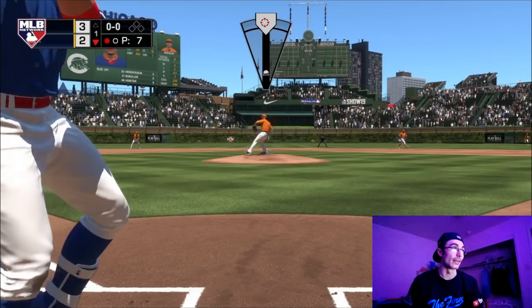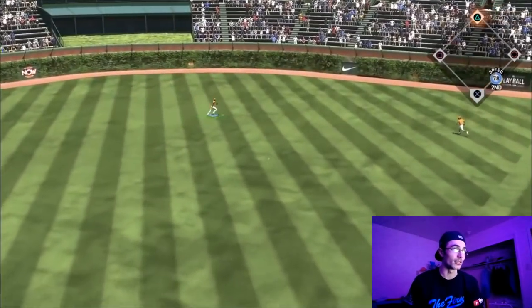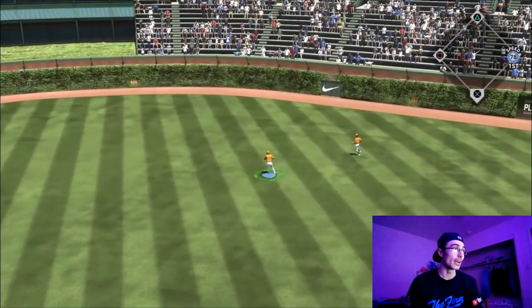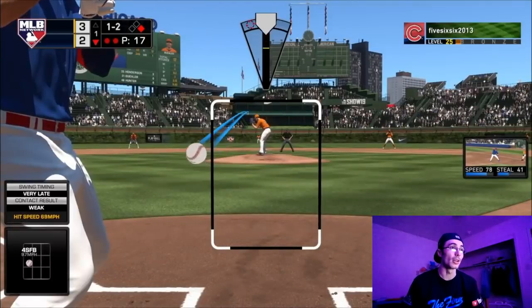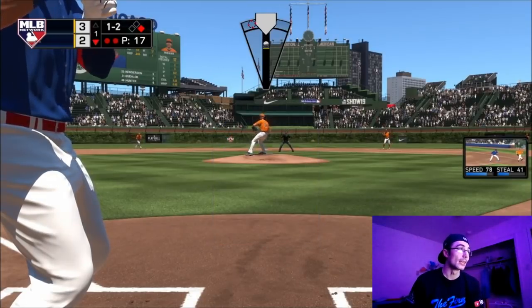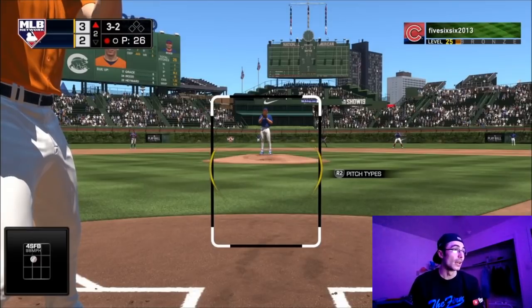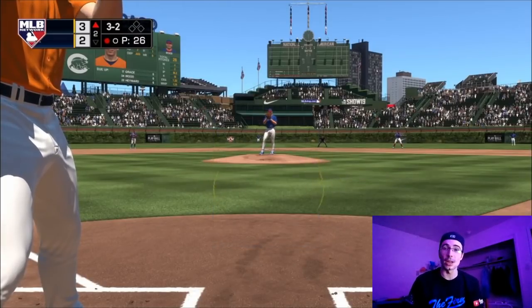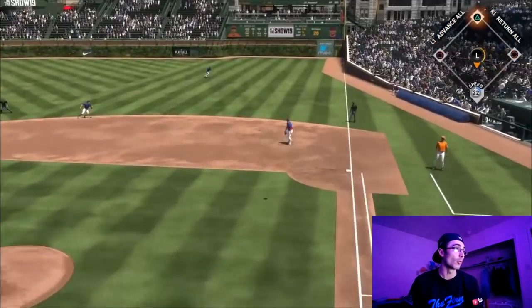I'm looking to get out of this inning. Walker Buehler has been really effective — before this game he had about a 1 ERA, as you could see in the right-hand corner. Definitely a good card, but the opponent started to hit the baseball. I got out of the inning, kept it to a three-to-two game, and I'm just trying to match whatever runs the opponent scores.